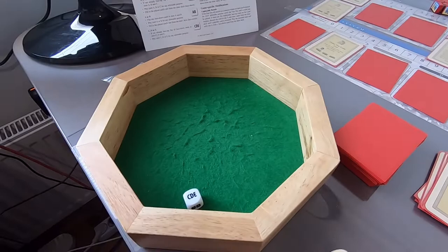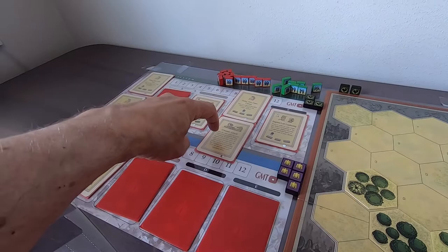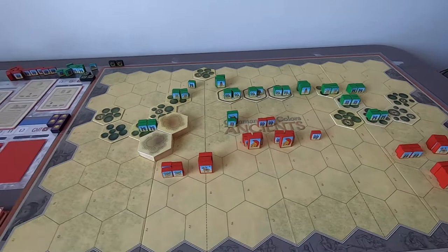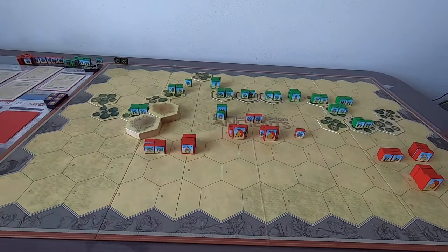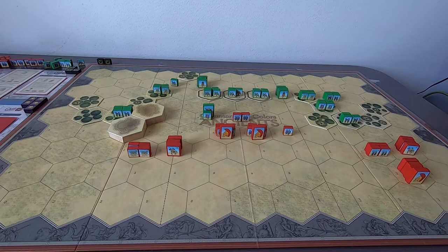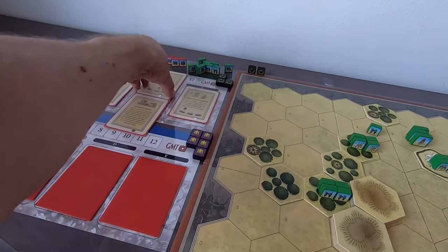Spartacus might need to withdraw now. He draws C, D, or E options: light troops, two center, a counter-attack as Dark in the Sky — which would have been nicer if the Romans were further up — and a left inspired leadership allowing activation of one unit. After consideration, I'm going to play two in the center.